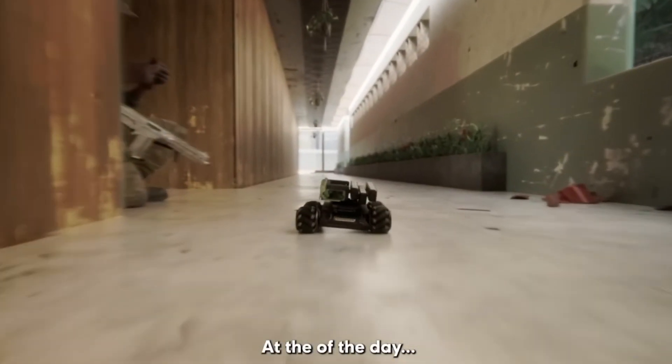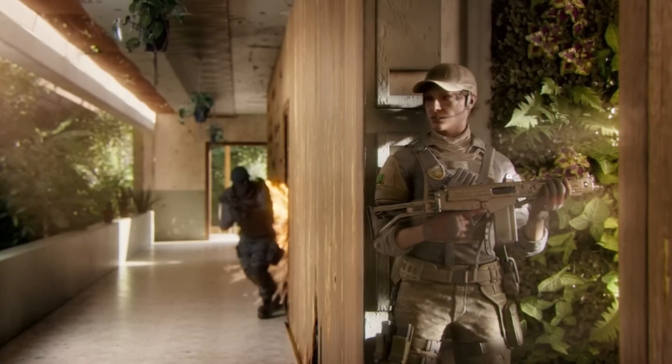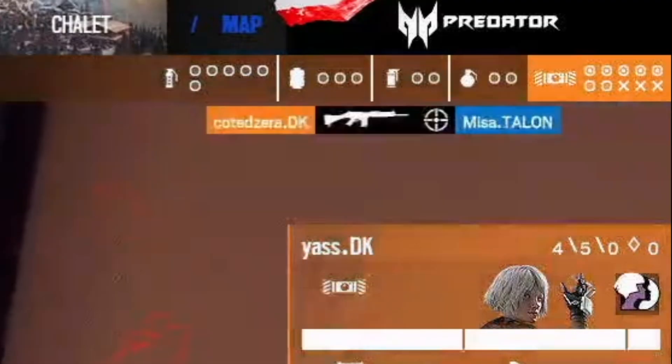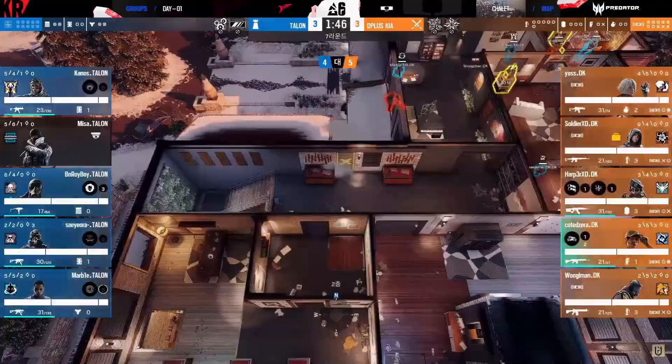You guys had some interesting takes about what her gadget does compared to her peers. I know that Brava can hack Kapkan traps and all sorts of goofy stuff to play tricks on the enemy, but I think there's an aspect of her kit that is severely under-realized at the moment. The drone can hack default cameras, and it doesn't leave a cue when it is hacked, so it can give you opportunities to make plays for yourself or your team.